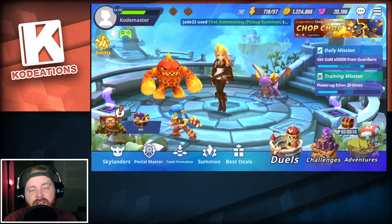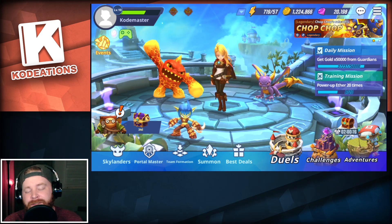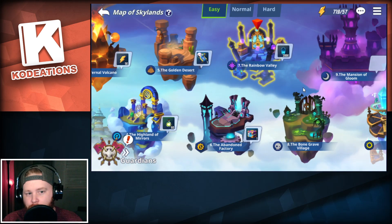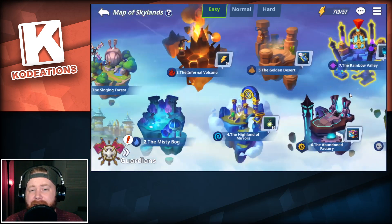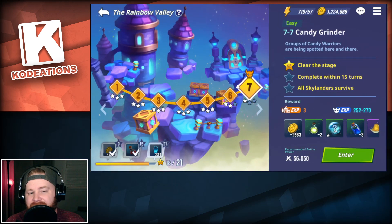The first thing we're going to take a look at is going to be the combat system in the game, because combat is probably the best thing to turn somebody on or deter them from a mobile game. So we're going to hop over here to the Rainbow Valley. This is how the campaign system is set up: there are individual islands, and on those islands there are seven different stages, with the seventh stage always being a boss fight. Pretty straightforward for a lot of mobile and idle games.